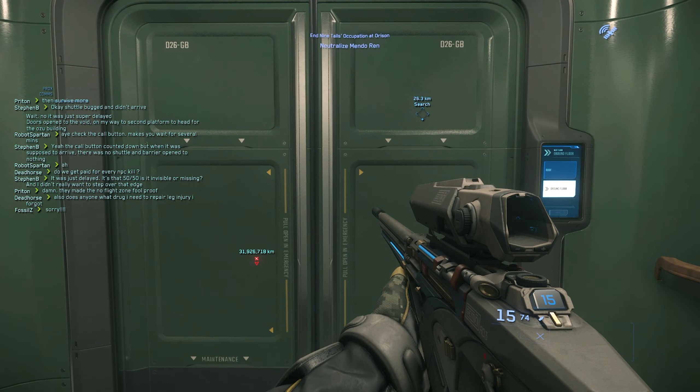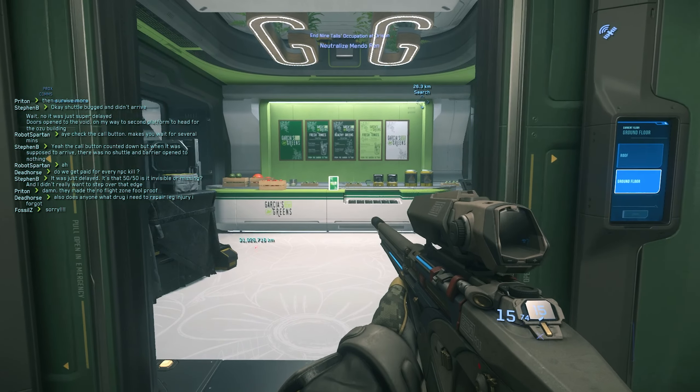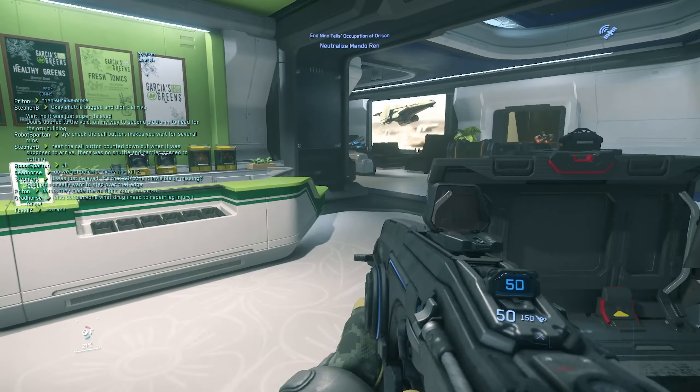On each platform, you'll need to face down hordes of enemies, find the Lieutenant, get his code, and shut down the AA so you can move on to the next one.